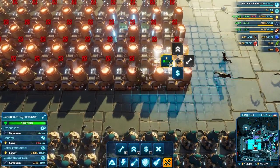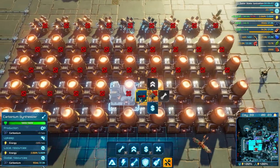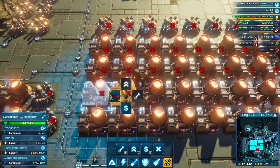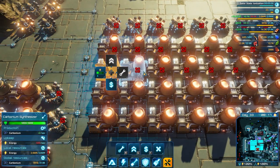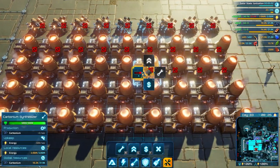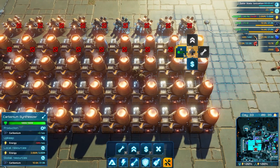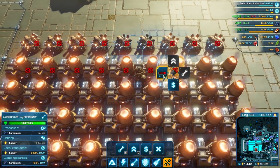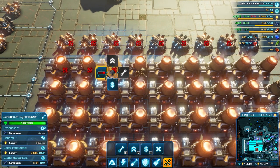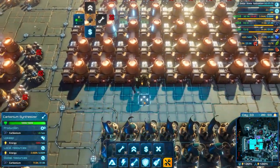Every time I come back to this base, something is like wrong with it. I definitely want to get my power up so I'm running a big surplus, but that's gonna take a while. If I was just gathering carbonium via not alchemy, I think this would be less of a problem. Looks like I can turn on all of these generators. I think I'll leave the iron off for the time being just because we don't need it as bad. There we go.